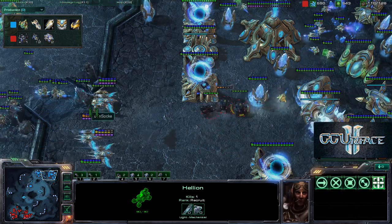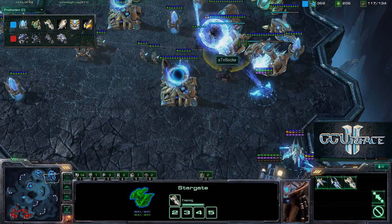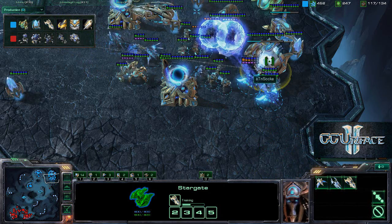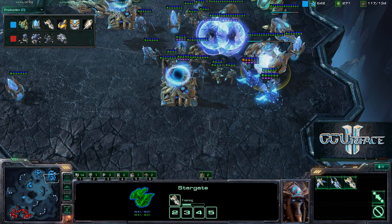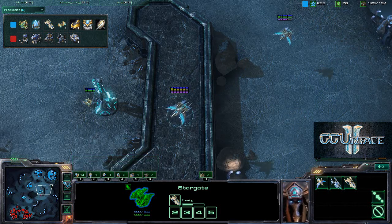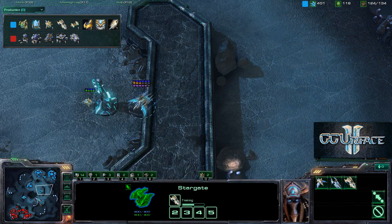We see a drop happening at the Protoss base - three hellions going in. They will spot the Protoss units and see two carriers. If you look closely you can see the outline of the carriers coming out, just like before we saw the outline of the phoenix. This should be no problem for the Protoss player picking out those few hellions - I don't think they did any damage. Two additional carriers are being produced.